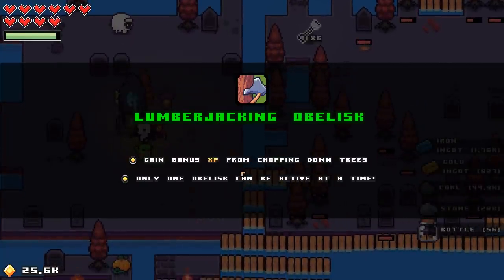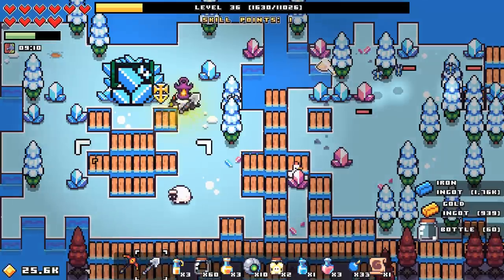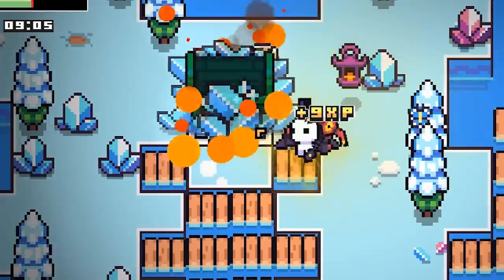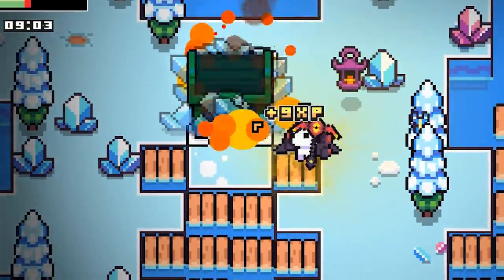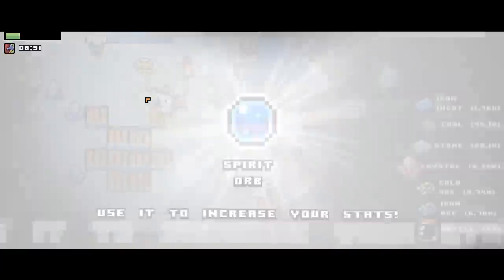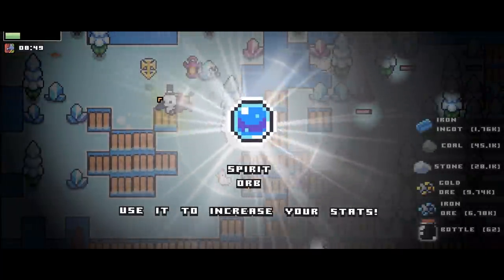Lumberjacking obelisk - gain XP from chopping down trees, bonus XP. This looks like someone else's life work that I can destroy. I'm going to keep hitting it. It's a chest - it'll thaw out. I've got time for this. There it is. Not sure I would consider that one a puzzle. Another edible. Great. Circling back to my base - I forget what I'm building.